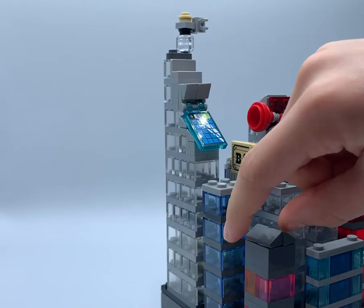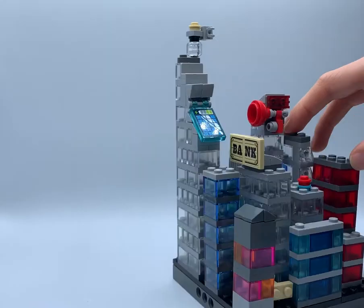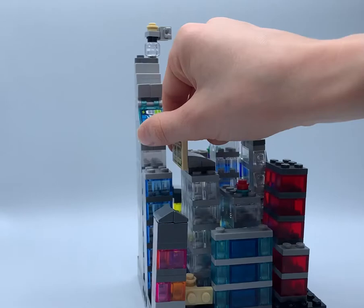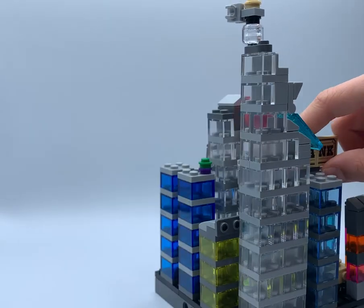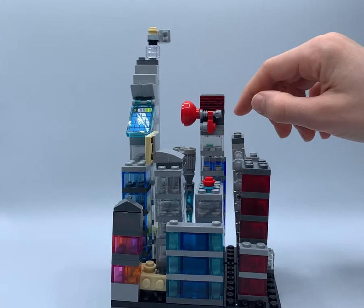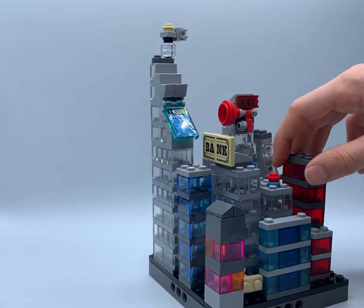That one's a special brick because it's like a 4x2 brick that has a hole in it. That one's my favorite building because it has solar panels and it's very tall and it has glass. That's the Daily Bugle. And this one is the bank.